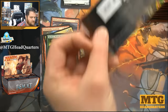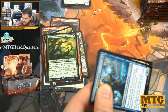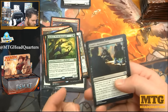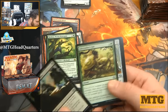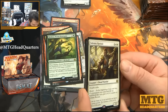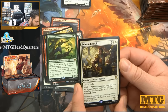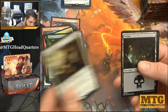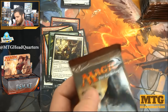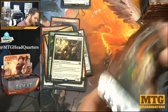Cat monkey! I bet baby cat monkeys would be super cute. Adult cat monkeys would probably be cute too, I suppose. Gonti's Machinations, Lifecrafter's Gift, Barricade Breaker, and Solemn Recruit — three mana, two-two with double strike, and also revolt so it could come into play as a three-three double striker. Be very careful about that card if you see it — three-three double strike is very spicy.